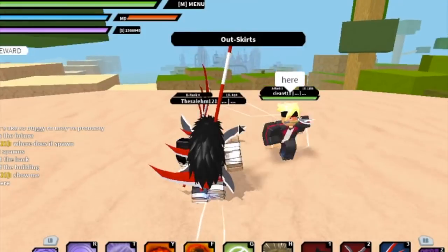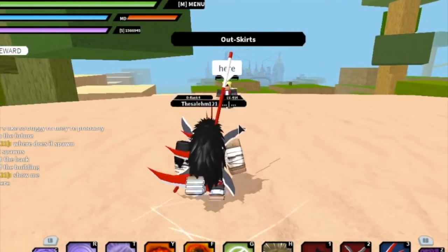Before the video begins, I just wanted to let you know guys that the Susanoo spawns right behind the Otachi building.